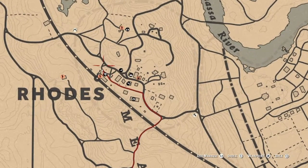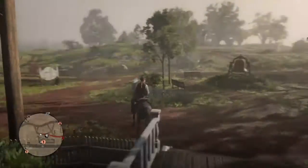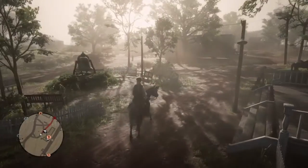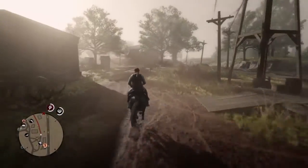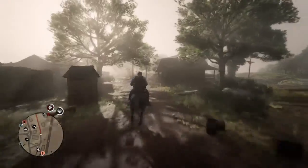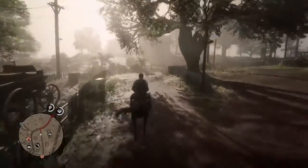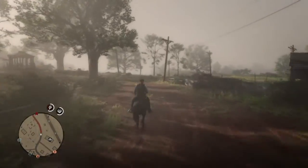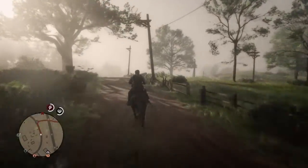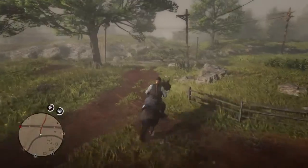If you have fast travel or you're near a fast travel point, go ahead and fast travel to Rhodes and make your way down to Madam Nazar. If you have any collectible items, go ahead and sell them to her — you do make some extra cash, especially if you sell all your collectible items individually. The main sets to focus on are coins, fossils, and arrowheads.